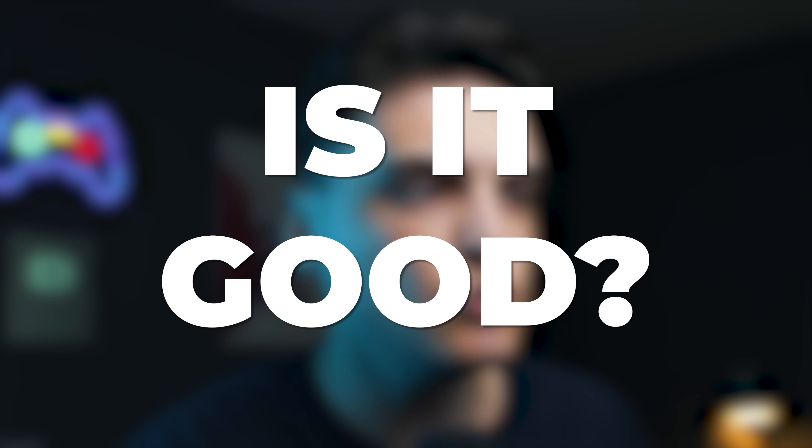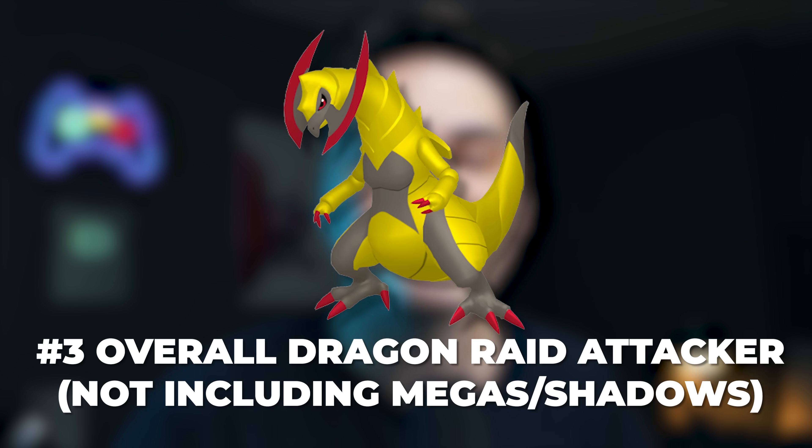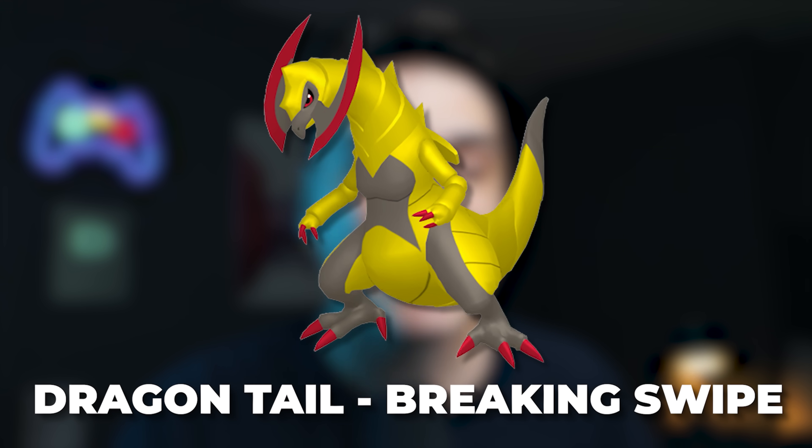Is Haxorus actually worth hunting PVP IVs for? In raids, Haxorus ranks as the number 3 overall non-mega, non-shadow dragon type attacker — making it great for new players who need strong dragon types. A future shadow form would likely push it even higher, so stocking up on XL candy now is wise. The ideal raid moveset is Dragon Tail plus the new Breaking Swipe.